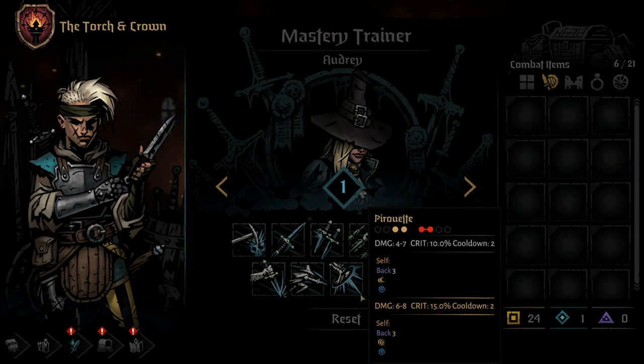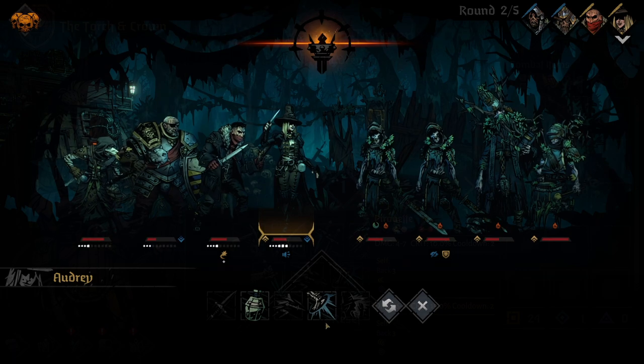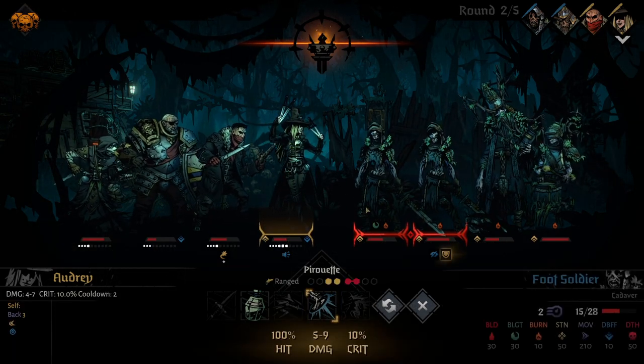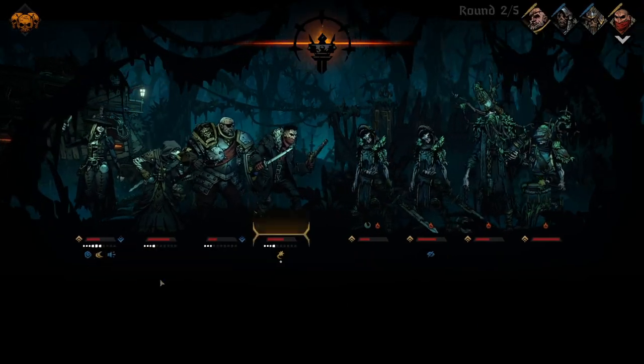The Grave Robber's 9th skill is Pirouette. This skill can be used from any of the front 2 positions and hits both frontline enemies with a pretty decent damaging AoE attack. Using this skill will also send the Grave Robber to the back position on your team, while leaving her with a dodge token and a daze token. The daze token is unfortunate, as it's going to cause her to go last during the next round if not removed. Upgrading this skill increases the damage and crit chance, as well as changes the dodge token to a dodge plus token, making it so the next attack directed at your Grave Robber has a 75% chance to miss. The skill does have a 2 round cooldown.